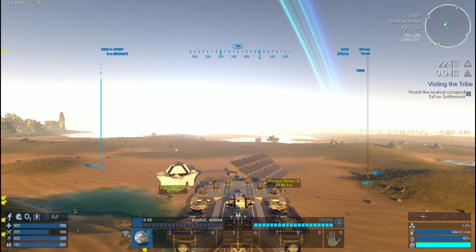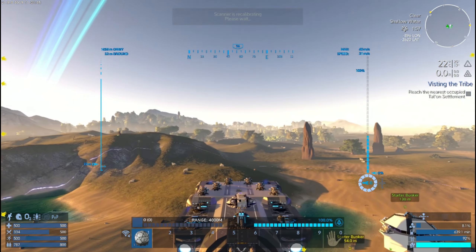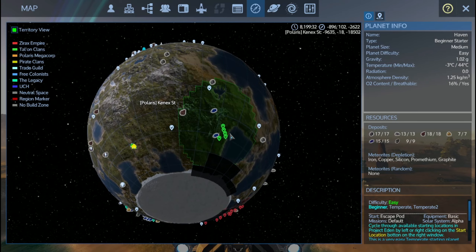We need to go into camera view perspective and turn the thrusters on. Turn auto brake on. Alright, so where's the nearest Talon village? Over that way.